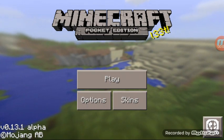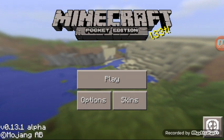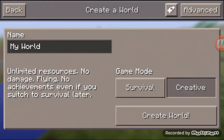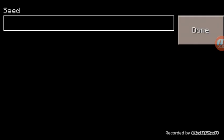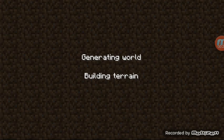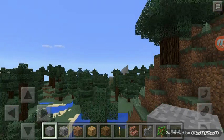Hi, welcome to my MCPE Ideas. My name is Elena. Today I'm going to show you a swamp seed for Minecraft Pocket Edition. The seed is 8018727640.